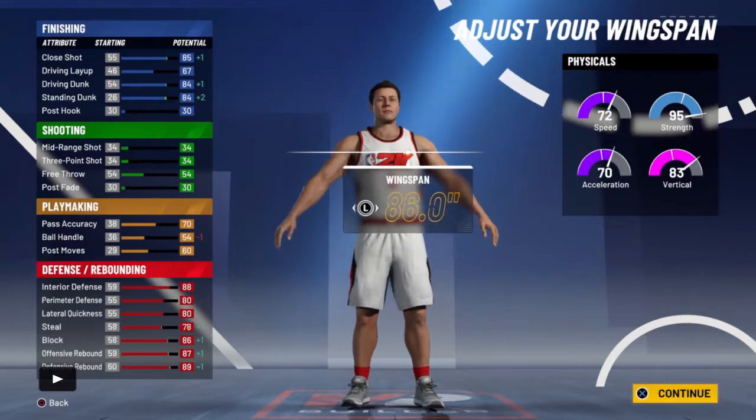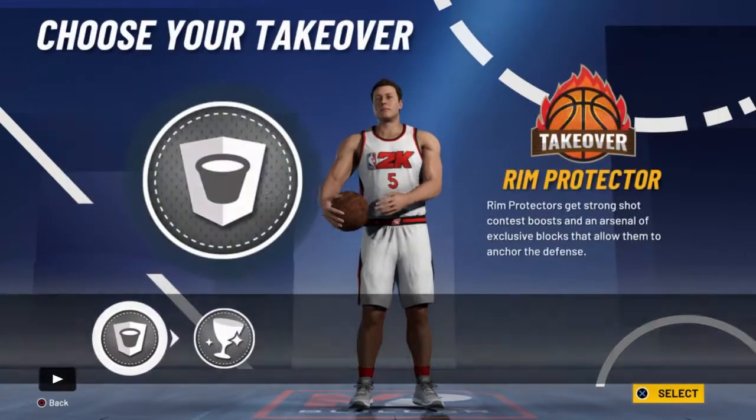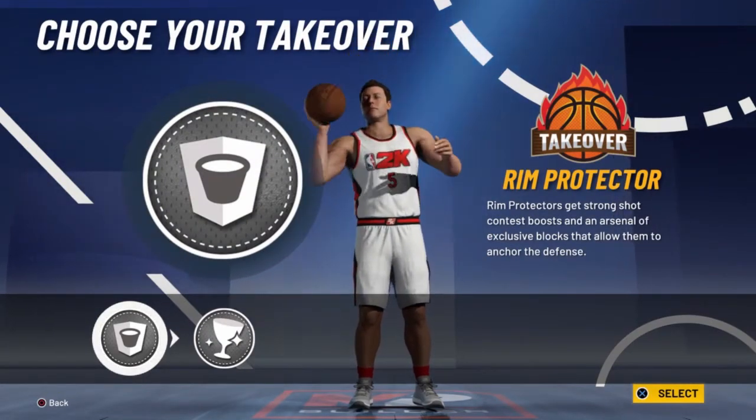At 280, your strength is 95, speed is still 72, vertical is 83, acceleration 70 — that's fast for a guy like this. Wingspan all the way, you already know that. Look at the driving dunk at 86 — in 2K20 you needed 86 to contact dunk, so this build can get contact dunks.